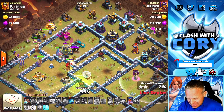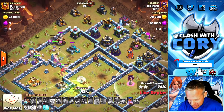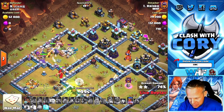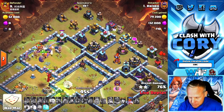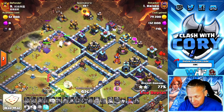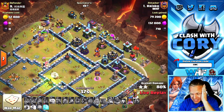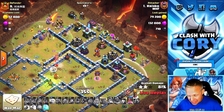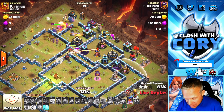I guess he burned his Queen ability early so he didn't lose the opportunity to use it. Let's see what he's got left — he's got a Royal Champion. He's saving the freeze for her for sure, like you have to in order to get through this single here. And he's still got a Royal Champion ability. Guys, this is looking really good. 41 seconds though — does he have enough time? He's got so many troops left. They should be able to take down the buildings really fast, but are they moving fast enough?